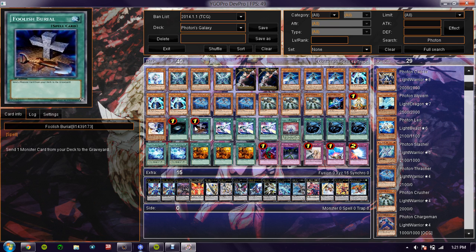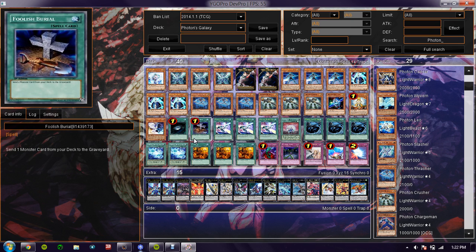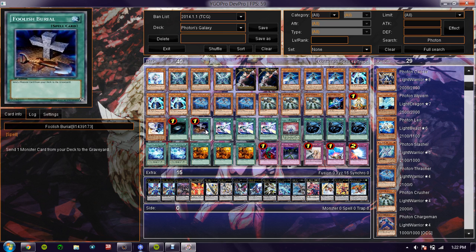Next card is Foolish Burial. This card is extremely helpful if you want to get a Galaxy Eyes in the graveyard. It's also helpful for milling something for Galaxy Zero. Now that I'm seeing Galaxy Zero's usefulness as I'm explaining, I might get rid of an MST.